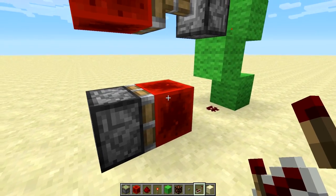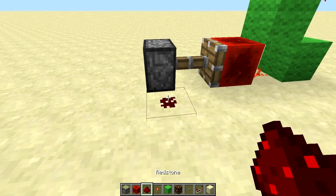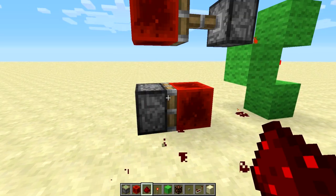This is a one-wide, three-tall bud T flip-flop, as you can see. Let's go ahead and use some redstone. Activates there. Take it away to depower it. And it's very easy to build.